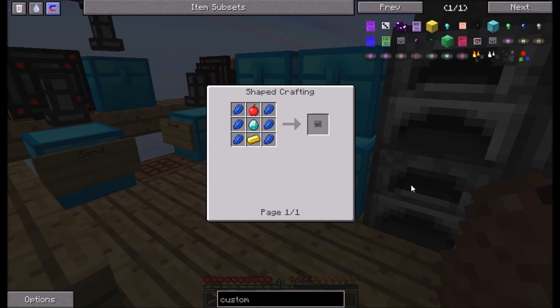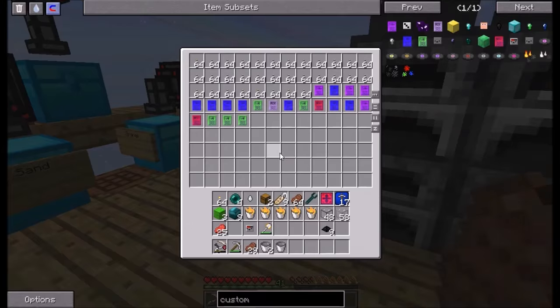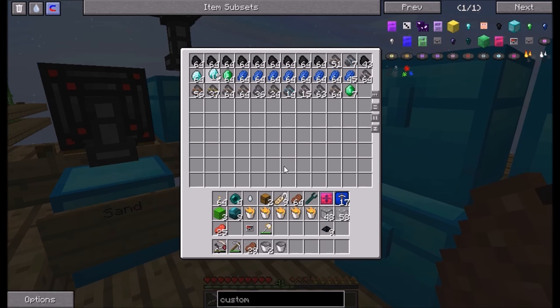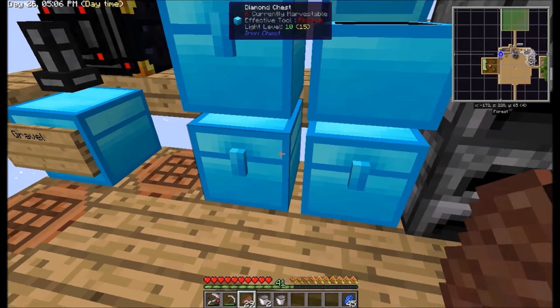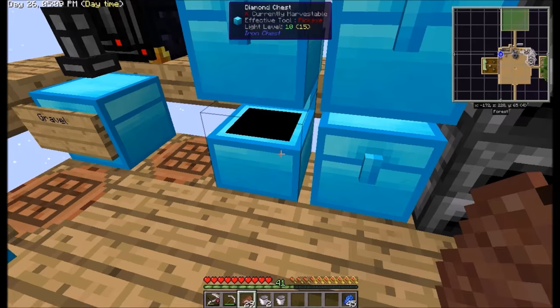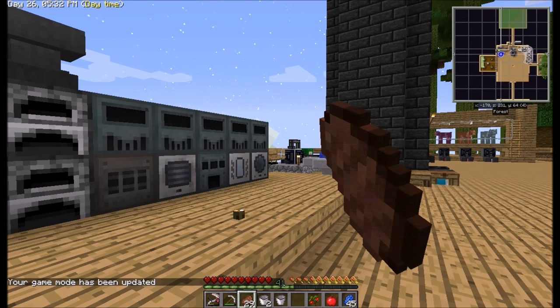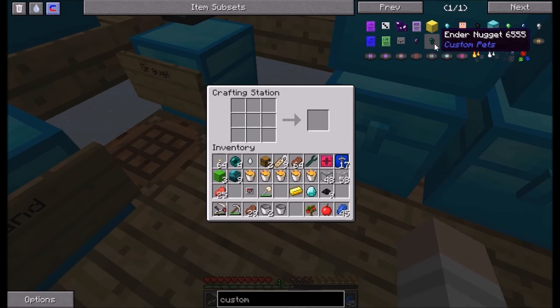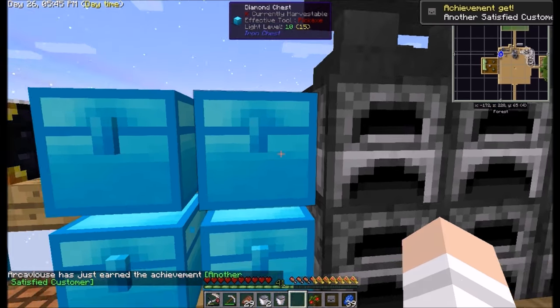Wrong custom pet. Okay, so Lapis, Diamond, Apple, and Gold. Lapis, Diamond, Apple, Coal. Diamond, Lapis, Gold. I don't have a single Apple. In all fairness, before I did this world I did have an Apple tree - you all saw, you can look back. So, Apple. Let's go ahead and craft this custom pet. There we go. Yay! Another satisfied customer.